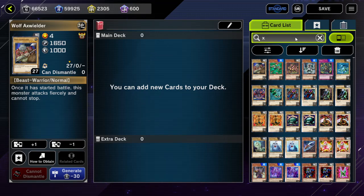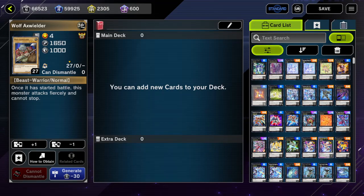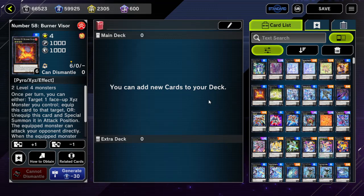If we just focus on XYZ as a mechanic, the very fundamental idea is that we take two or more monsters and turn them into an XYZ monster. Let's say we have Burner Visor here — this requires us to use two level 4 monsters, and what happens to those monsters is they become XYZ materials for the XYZ monster.